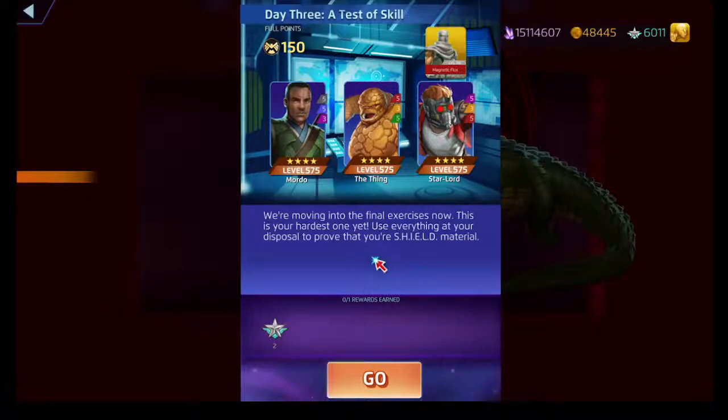This is the one everybody has trouble on — the Test of Skill, as I always say. It's annoying. Thing's green ability destroys a diamond-shape set of tiles on the board and costs 12. Thank goodness he doesn't do team damage, but if you've got anybody that relies on invisibility tiles, yeah — you don't want to see that.